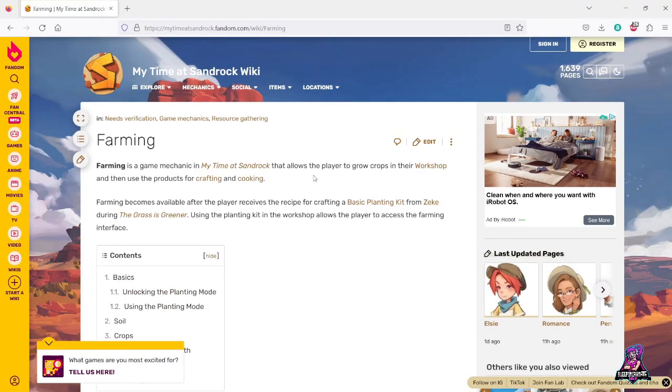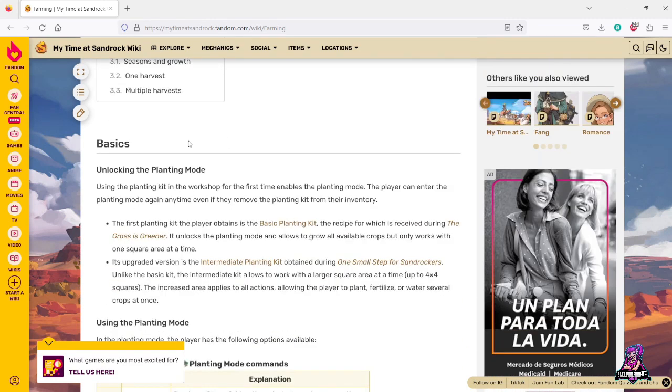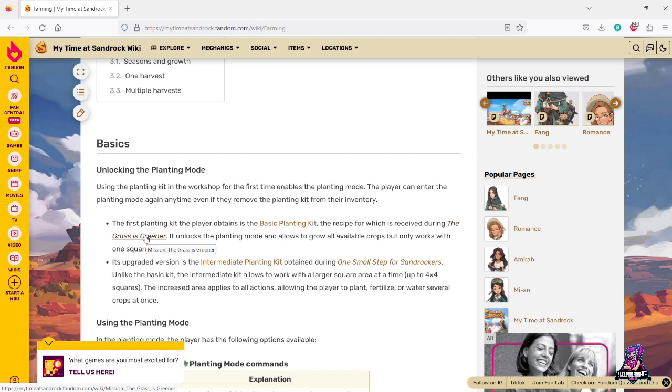Now let's switch over to the wiki. Here we are on the Sandrock wiki at the farming page. The basic planting kit is what you get from the 'Grass is Greener' quest. You'll get called by Zeke to the moisture farm to help repair it. Once you've completed that whole process, he'll give you the recipe — you create the kit, use it to do what he needs, and so on.